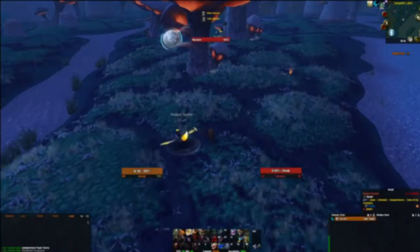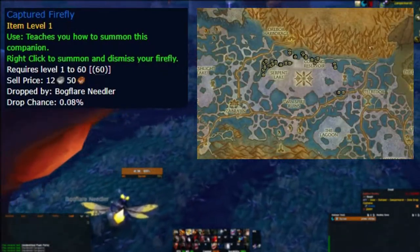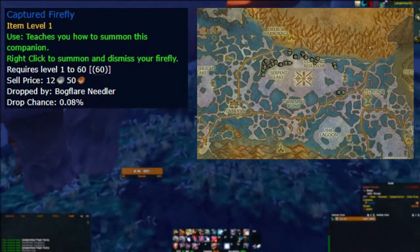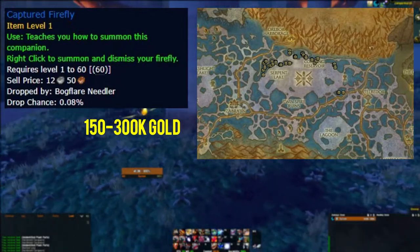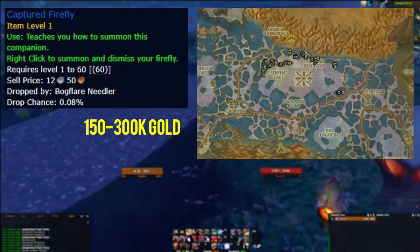The captured firefly pet drops from only one mob — the bog flare needler in Zangarmarsh. Not only is the drop rate 0.08%, but the mobs are also very spread out with low density. So even with a price point of 150 to 300 thousand gold, this pet will require either a lot of luck or a lot of patience to get.